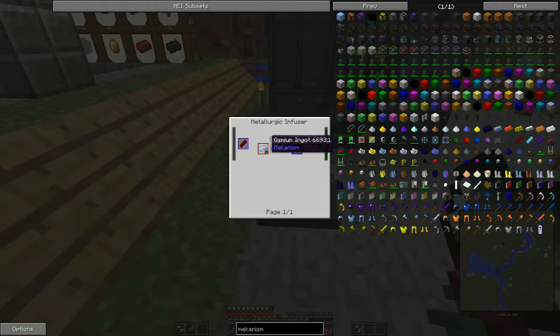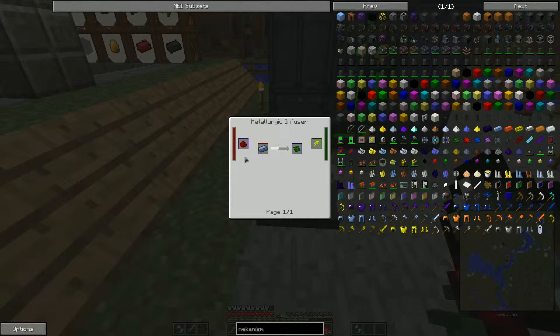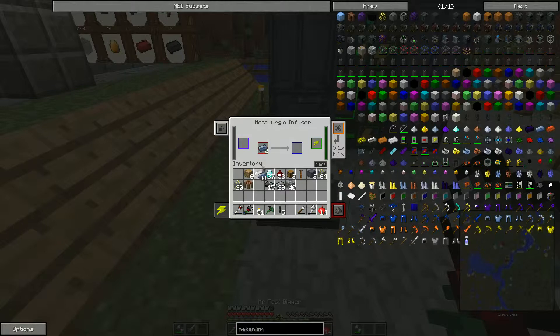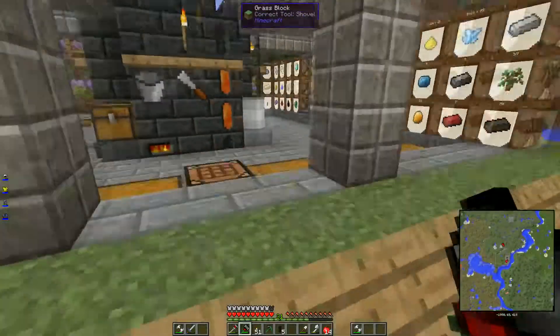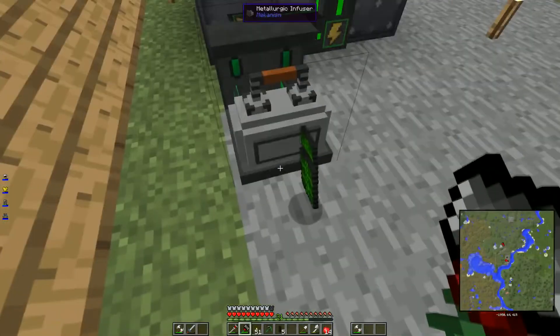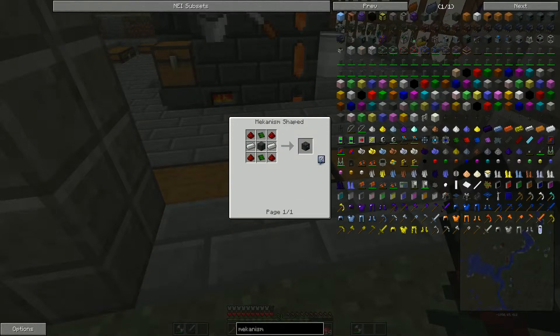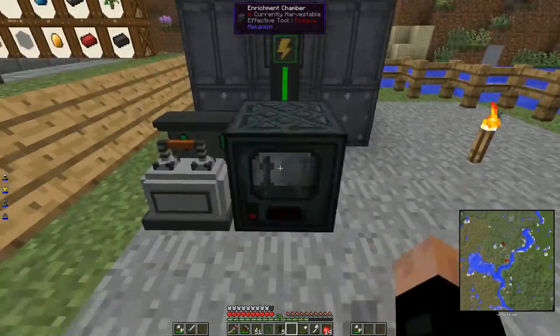In order to get the enrichment chamber we need two circuit boards, which is osmium and redstone. What kind of redstone needs to go in there - compressed block of redstone or normal redstone? Let's get some. We need two circuit boards. Let's place some redstone in there - just one redstone for one osmium. There we go. Then what else do we need - we need the steel casing, which is osmium around steel. We can do that. I just dropped them on the ground. We have two basic circuits.